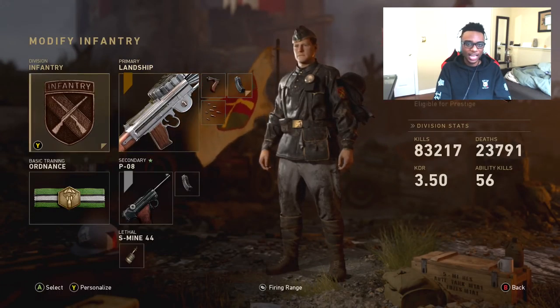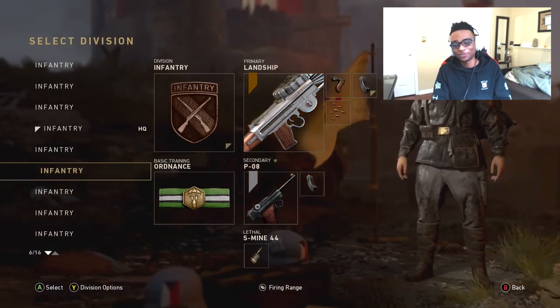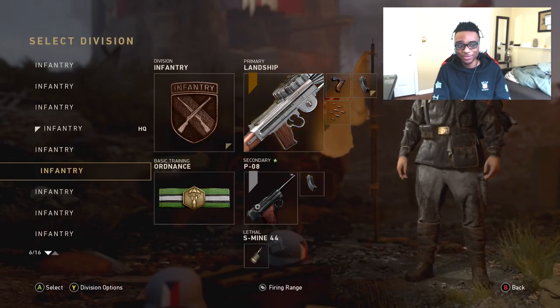I also like to run Lewis Landship — this is my baby, man. It's the best gun in the game next to the Volk. It's going to be Ordnance Infantry — pretty solid setup. I've been running Ordnance a lot because I like getting my streaks faster, and it's just been working out recently.